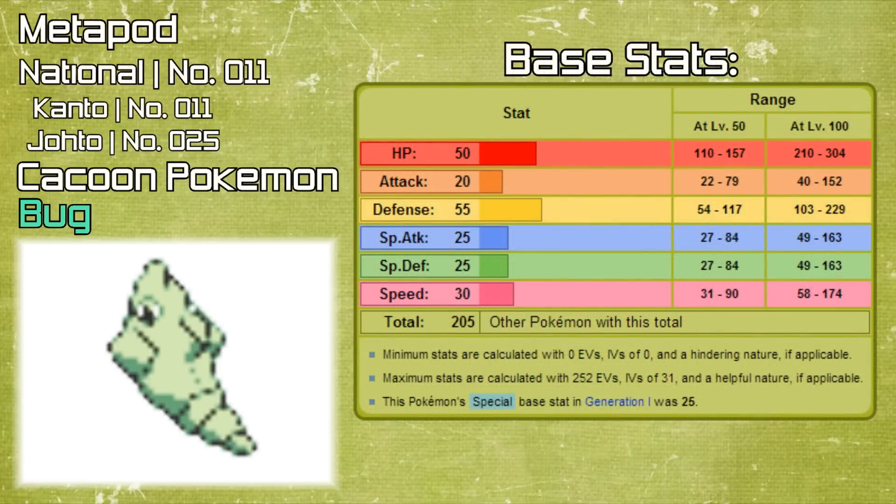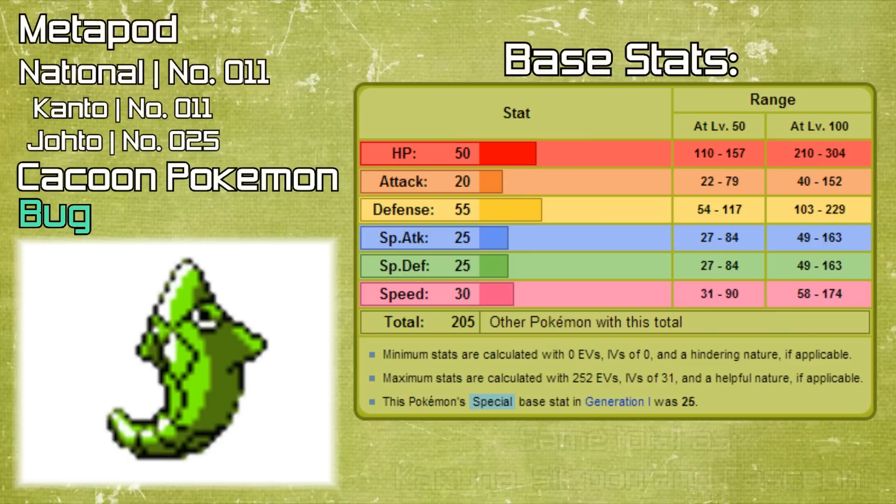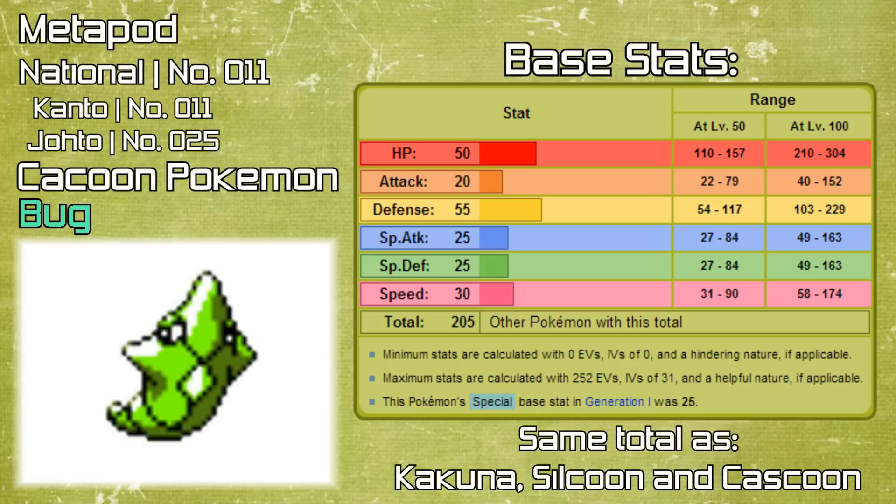Metapod's base stats can now be seen on screen, and you can see it excels in defense and health points because it is a Cocoon Pokemon and its objective is to protect itself. Other Pokemon with this same stat total include Cascoon, Cocooner, Pichu and Silcoon — Pichu being the odd one out as it is not a Cocoon Pokemon.